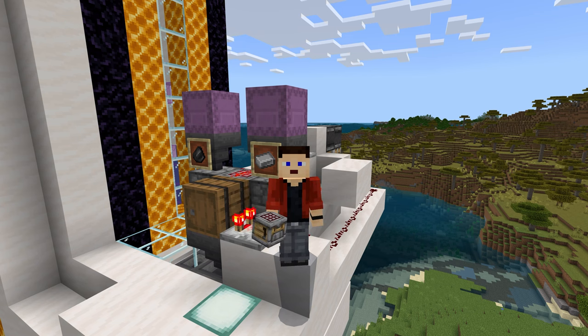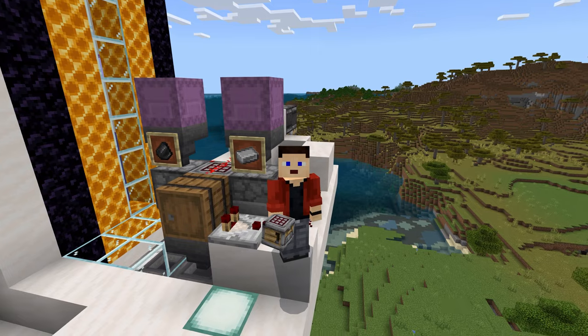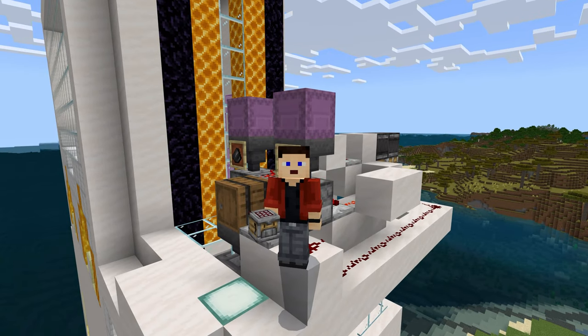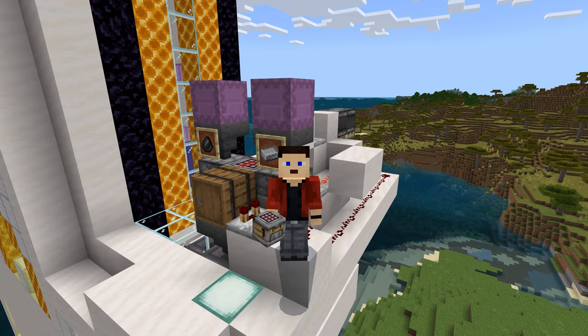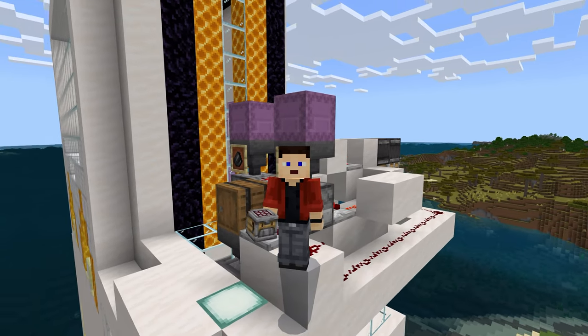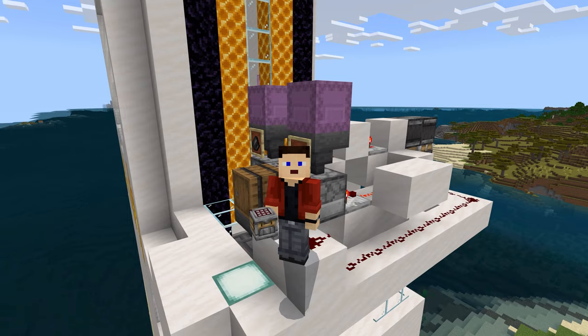Hey, it's Catawolf and today we'll be building a simple and efficient Minecraft Autocrafter for flint and steel. This is especially useful if you have fire spread turned off in your world but still want a portal-ticking gold farm. This design will craft flint and steel as fast as possible until you have a full buffer barrel, then automatically turn off. It'll also turn off if you run out of either iron or flint.